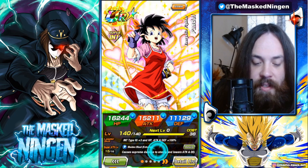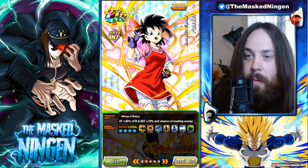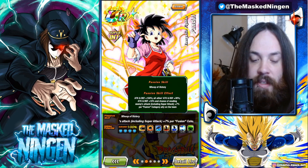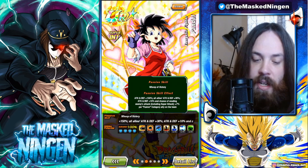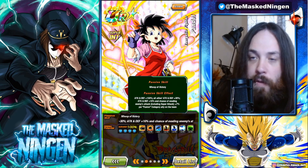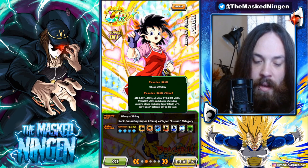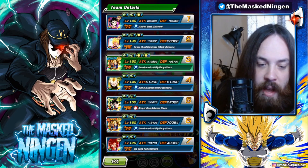Her super attack is the Maiden Blast Extreme — it does supreme damage to the enemy and lowers attack and defense, which is going to be useful in Super Battle Road. She gets attack and defense +150% at the start of the turn, gives all allies attack and defense +30%, then gets attack and defense +10% and a 7% chance to evade enemy supers per fusion category ally on the team. On a full fusion team with 7 units, she's getting an extra 70% attack and defense and a 49% dodge chance, which is pretty decent.